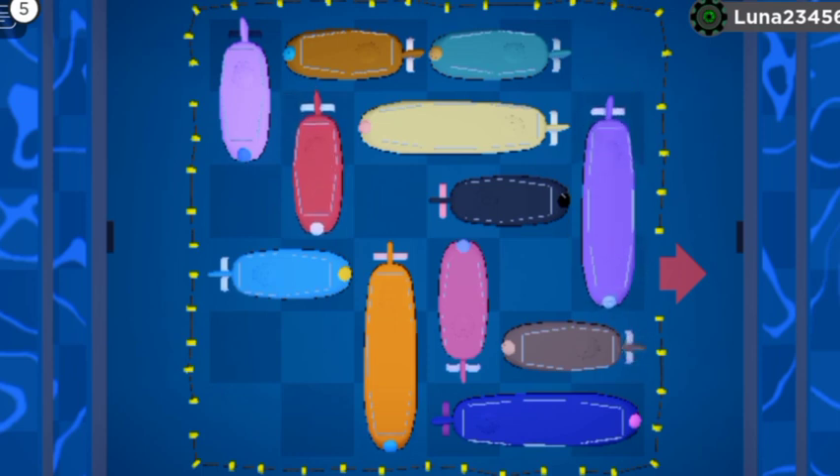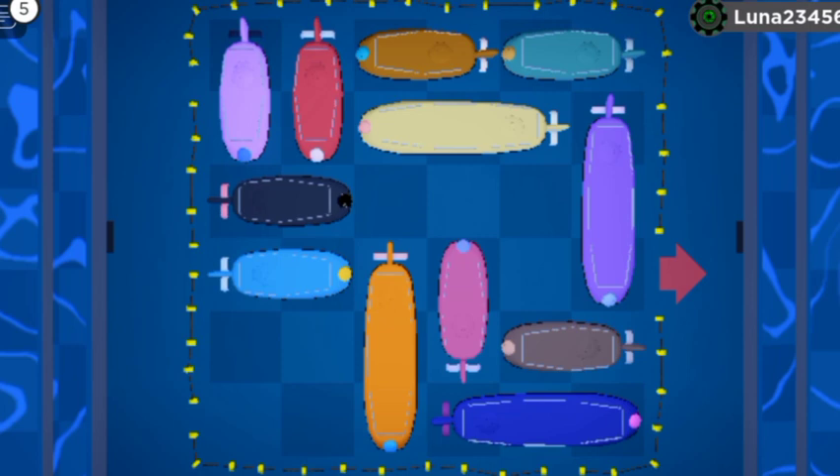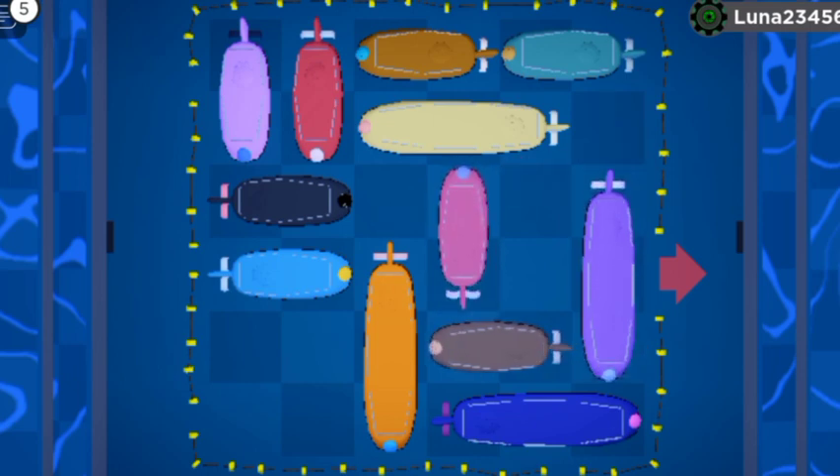We need to get that orange thing out of the way. It's tricky because you have to think about where you want to move things first to get other things out of the way. And when you take things out of the way, you have to move again - it's frustrating.